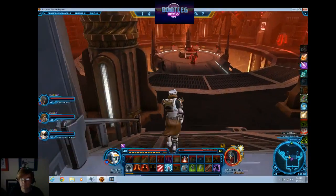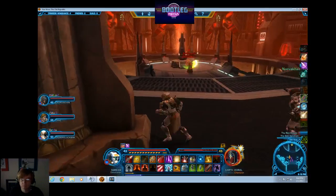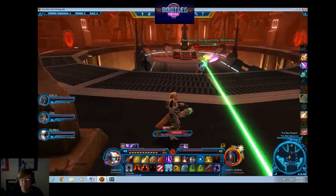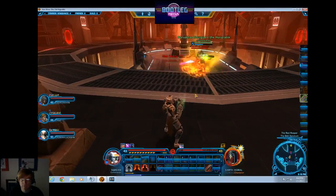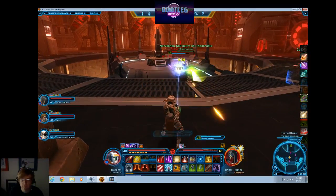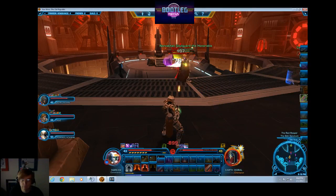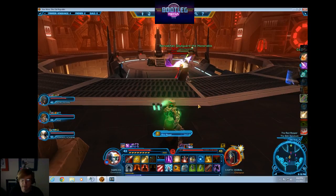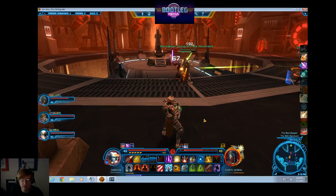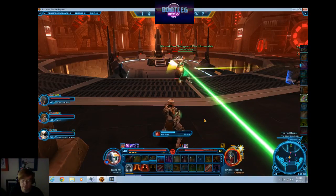With that, if everybody's ready, away we go. Let me establish aggro. If you're a Jedi Knight Guardian, the saber throw is just to get out there. I purposely didn't jump because last time I did, he actually threw me back. What you want to do is get in there and get your hilt strike in. I do take a good amount of damage on this — there's his crushing darkness on someone.